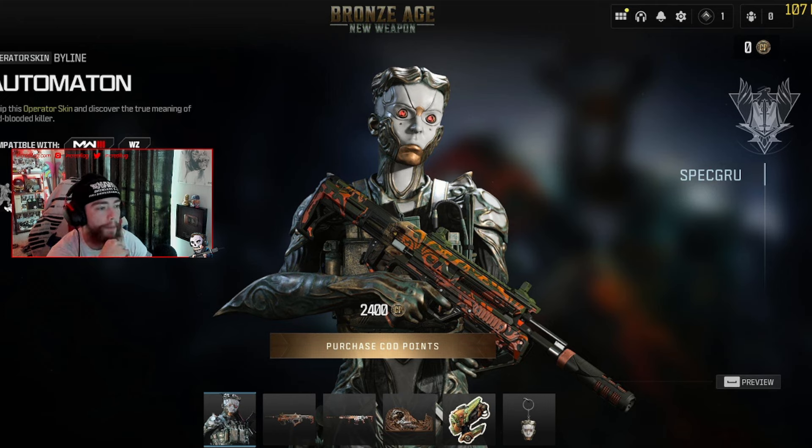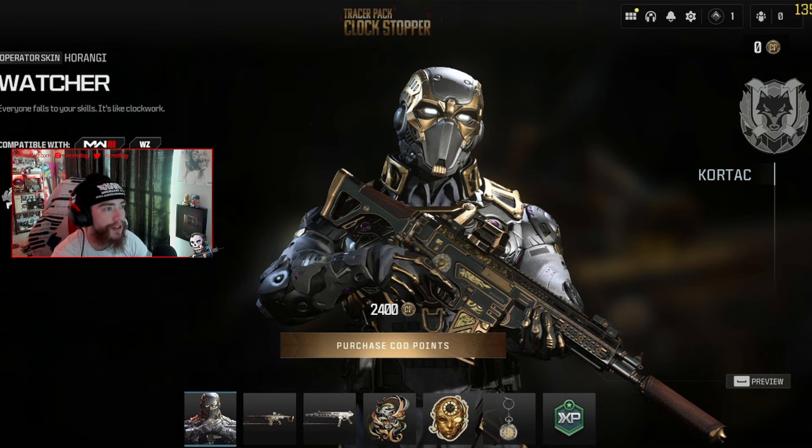The Bronze Age bundle has a pretty unique operator skin if you're into collecting those, nothing too crazy. Then the Tracer Pack Clock Stopper, which I think goes along with a steampunk theme — it's a brand new skin for Harangi. It actually looks like a superhero skin, and it's definitely one of my favorites out of all the operator skins shown so far.